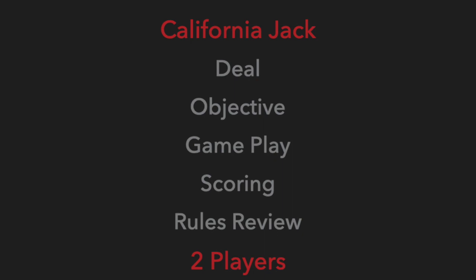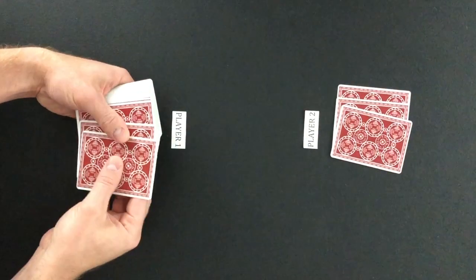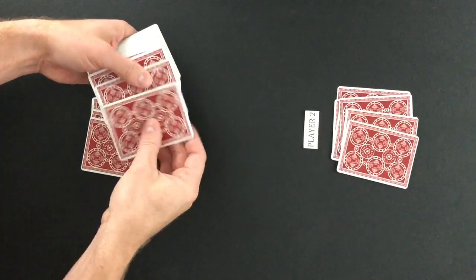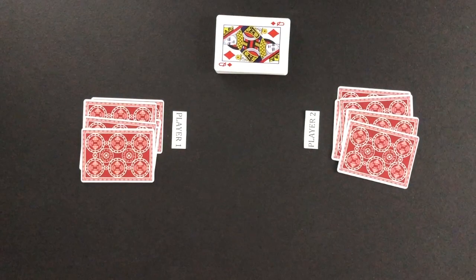The game is played with two players. To play you will need a 52-card deck. Each player is dealt six cards in sets of three cards at a time. The remaining deck is placed into the middle and the top card of the deck is flipped face up. The suit of the flipped up card is the trump suit for the round. Diamonds will be the trump suit for this round.